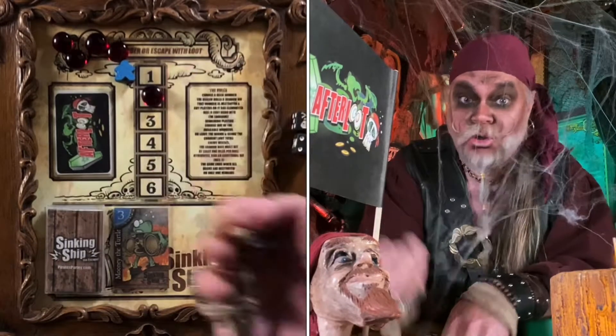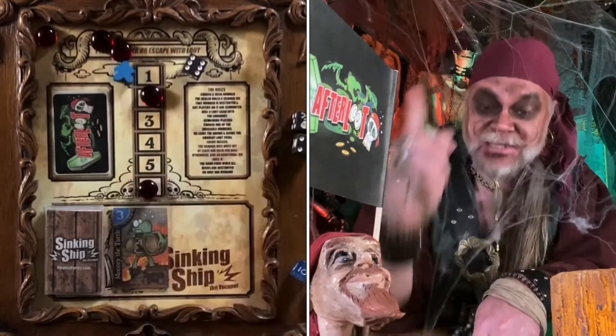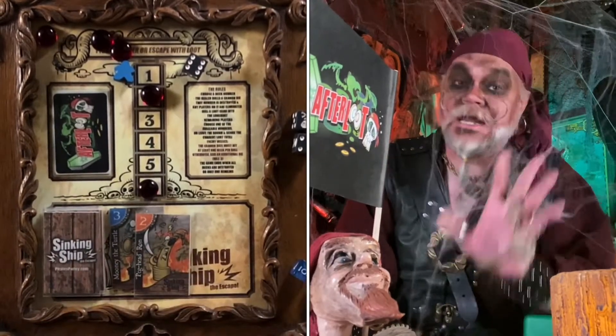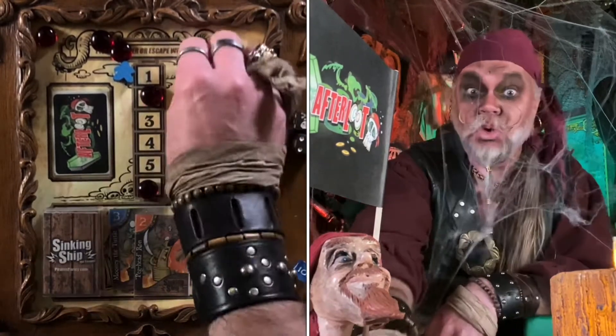And here comes that second roll. In or out matey. Alright, six is the next casualty. If you went with six, time to hit the bricks. And it sends a two to the pot. So we're now up to five if you want to run for it. And if you're going for that after-loot, raise a finger, because it is time to roll again.